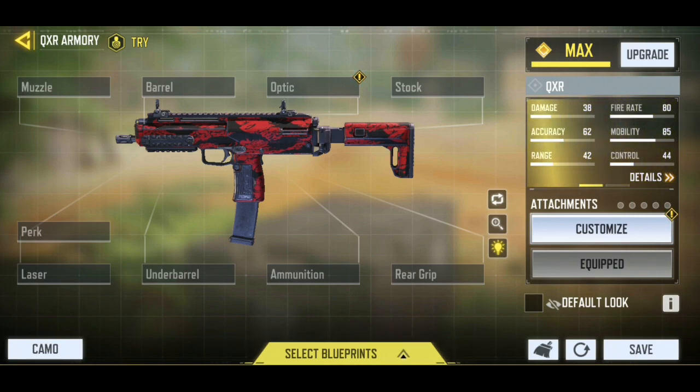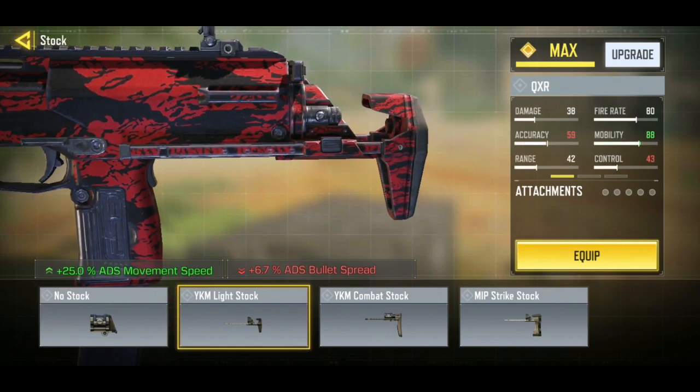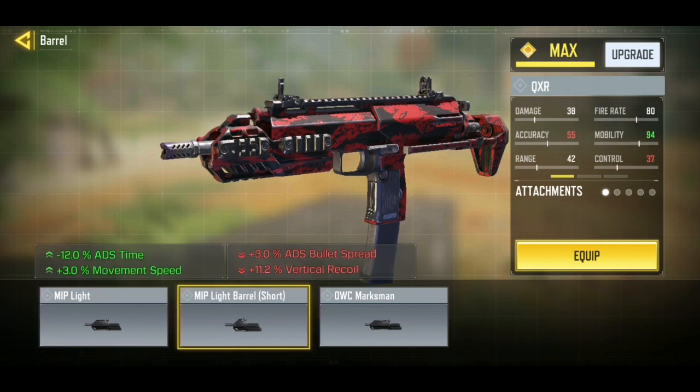So now let's talk about the attachments that iFerg had on the QXR. The first attachment for the stock, iFerg used the YKM light stock — this increases the ADS movement speed. The next attachment is the MIP light barrel short, so pop this on your weapon right now. This gives better ADS speed and movement speed.